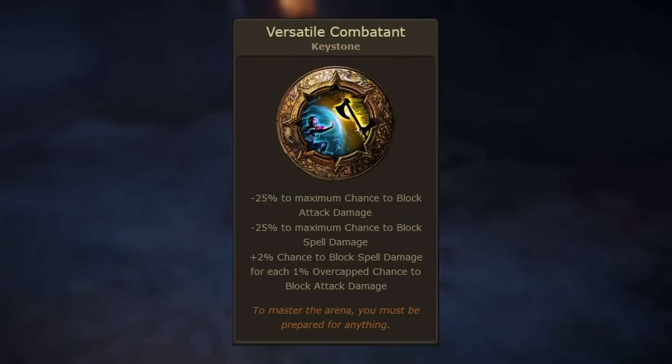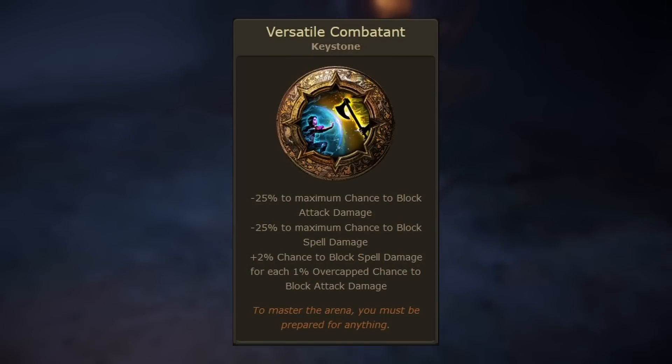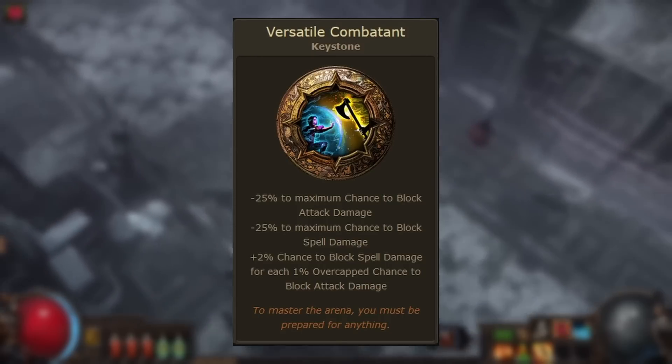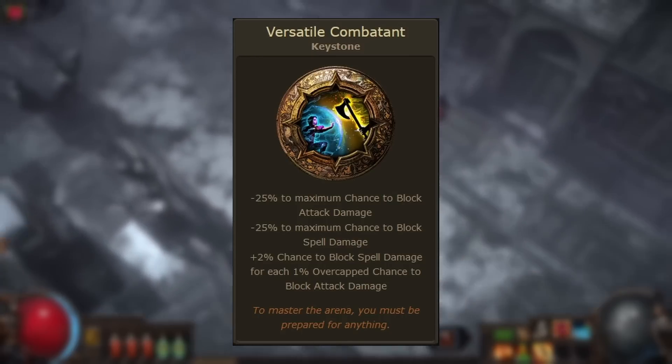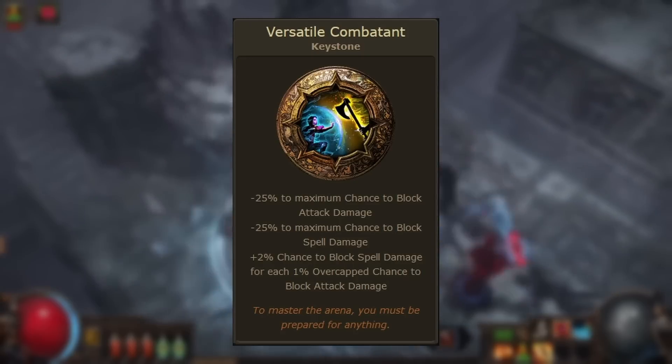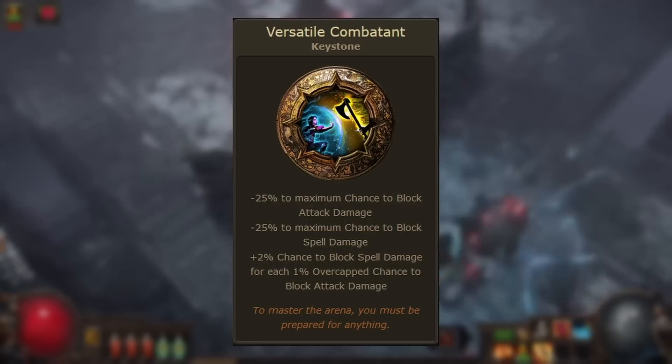Versatile Combatant has three modifiers: minus 25 to maximum chance to block attack damage, minus 25 to maximum chance to block spell damage, and plus two percent chance to block spell damage for each one percent over-capped chance to block attack damage. This keystone is all about the blocking mechanic, and it's not very popular at the moment.